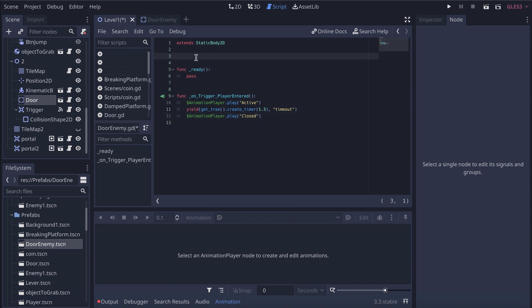After the close animation plays, I need to emit a signal so we can trigger the enemy's appearance. I'll call emit_signal with 'is_closed' — this is what will notify the enemy to spawn.